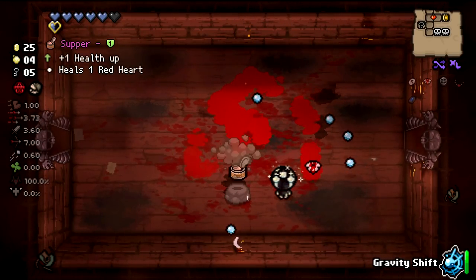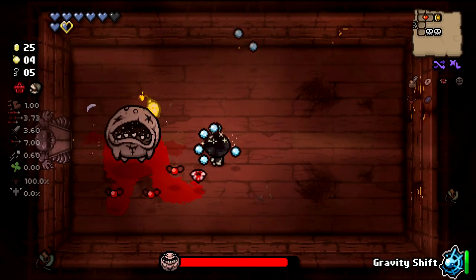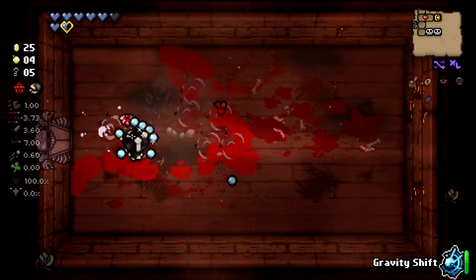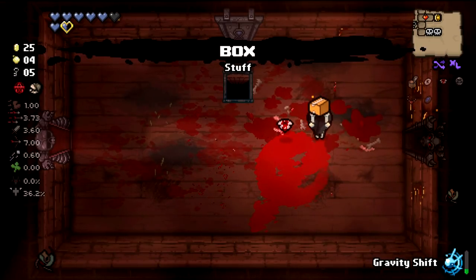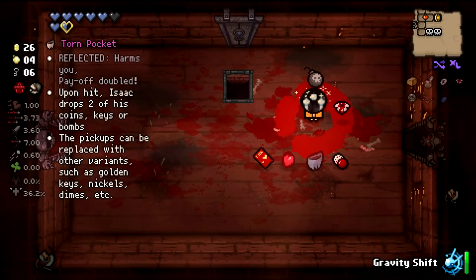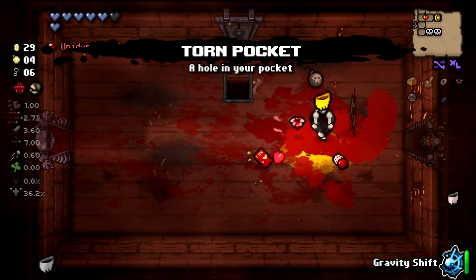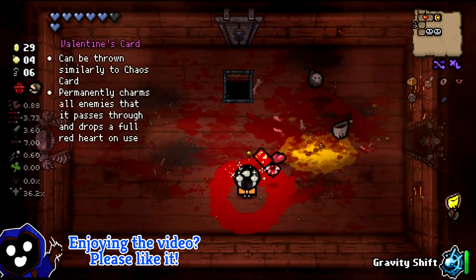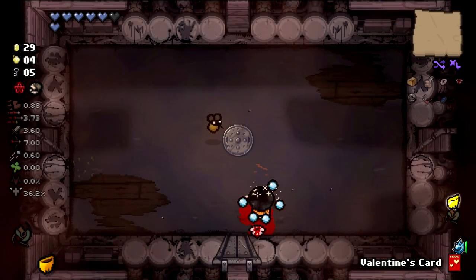We have Belly Button and I just left that trinket in the other room. We don't really need it. Torn Pocket — upon hit, Isaac drops two of his coins, keys or bombs. Wow, and then it dropped a golden version of it. Then we have the Valentine's Card — can be thrown similar to Chaos Card, permanently charms all enemies it passes through, and drops a full red heart on use. Very weird.